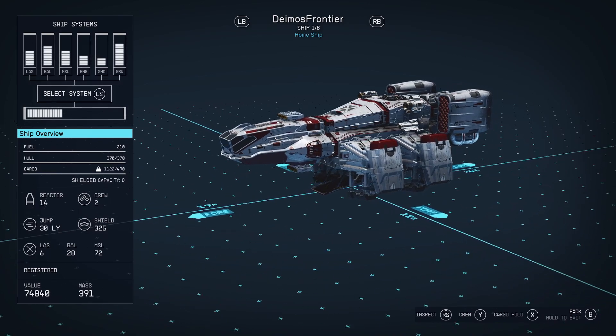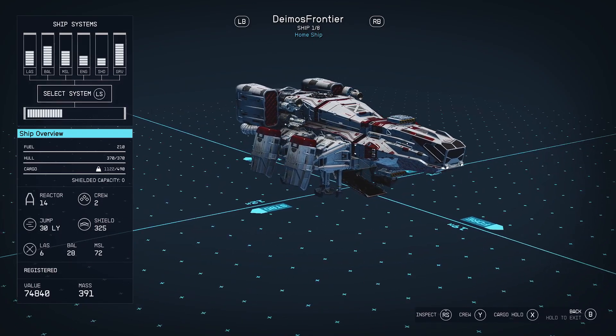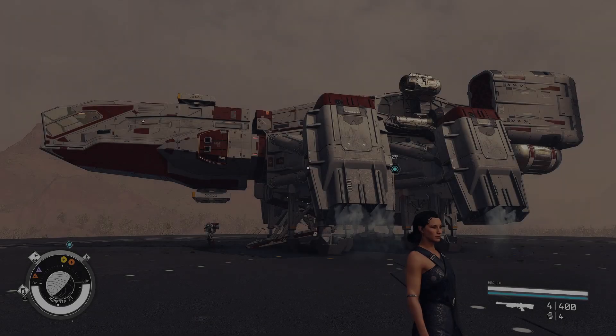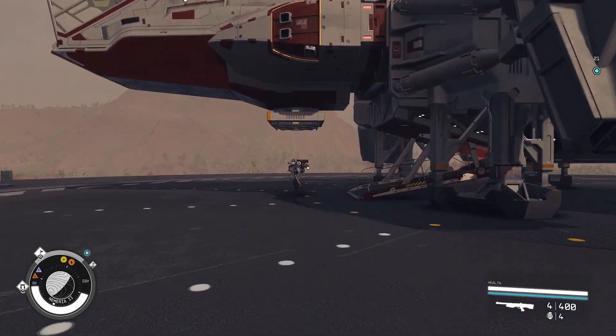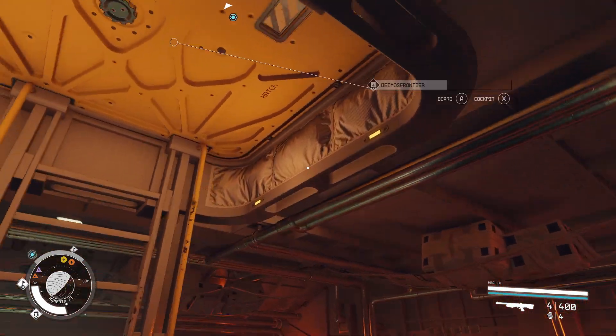Now the Frontier Hab is a special named one that is basically a Nova Galactic one with a research station in it. So of course I went with the Deimos-style all-in-one berth, because it's an all-in-one berth in the Frontier.